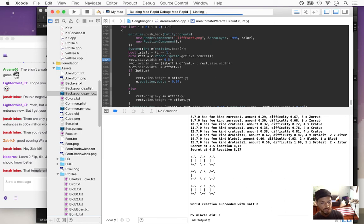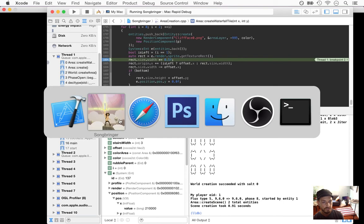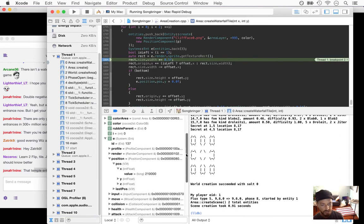You gotta love code — debugging code. This is basically what coding is: you write code, and then you spend two to four times as much time debugging the code. Unless you're just amazing and can code it perfect on the first try.